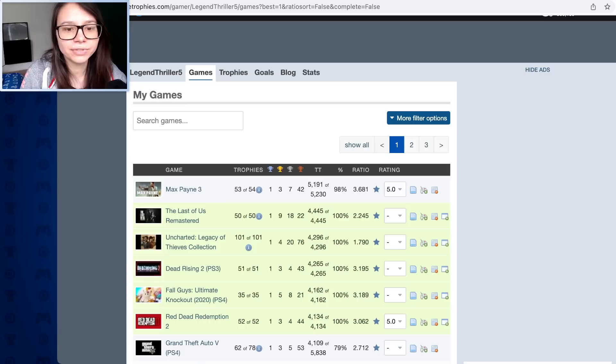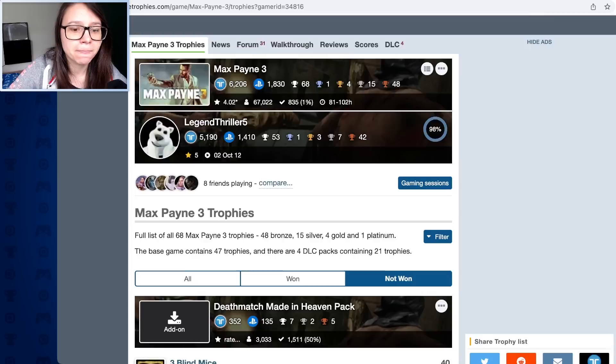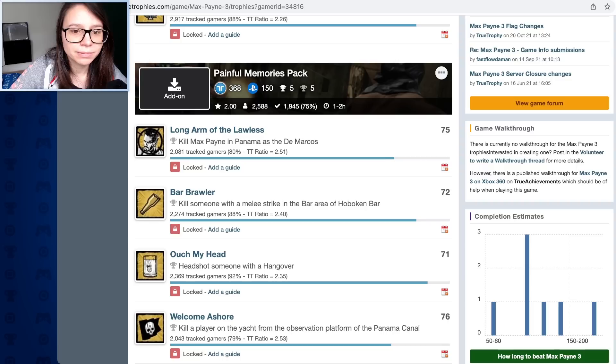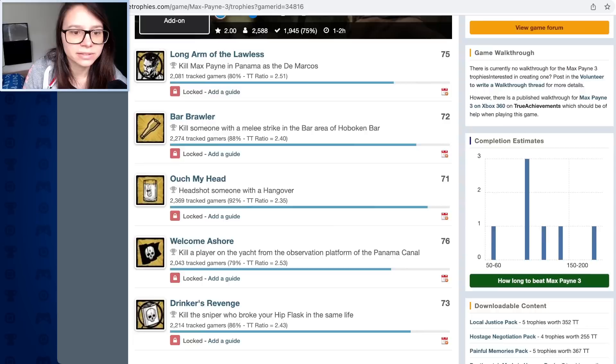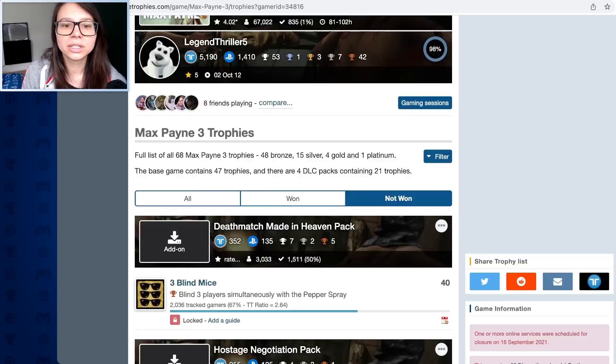I'm missing six trophies but I don't think it's possible. I'm happy with my platinum. Now I feel sad that my top game isn't 100% complete - it's 98%. The servers are shut down and there are multiplayer trophies I'll never do. I did everything in the single player game. You can even see how many people are earning trophies right now and how many people have them in my list. It's so in-depth. It even tells you how big the game is to install.